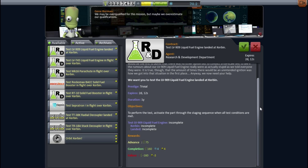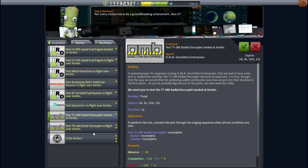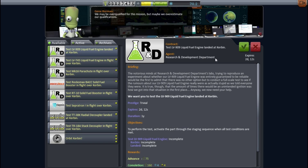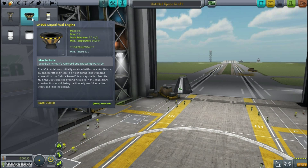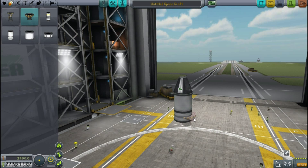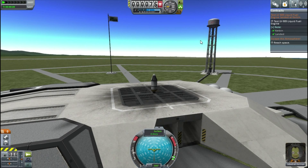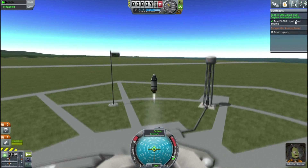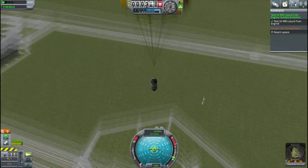I decided to pick up one of the testing ones and see how it's done, because it's testing for something I don't have - I do not own that liquid engine. And it just says I need it to be on Kerbin and launched, so that shouldn't be too hard. What actually happens is it gives you it in blue, so it's specifically for the mission. You haven't actually unlocked it, but you can use it for the contract testing, which is a really interesting feature. This test is as simple as launching it - so I hit the parachute and do a flip for style.